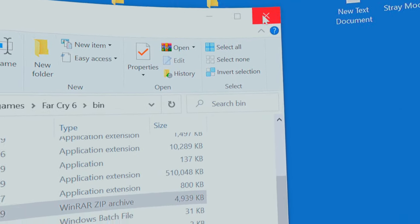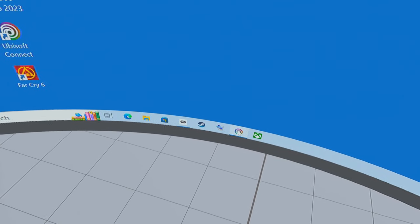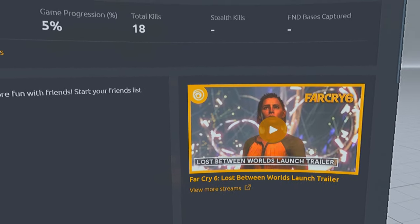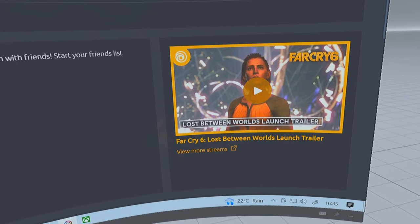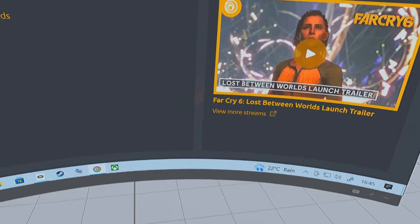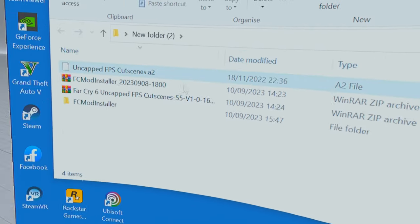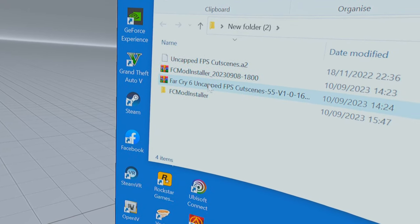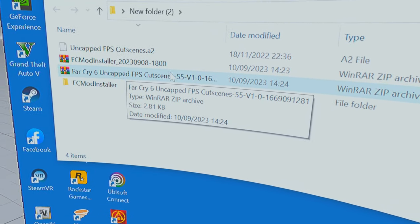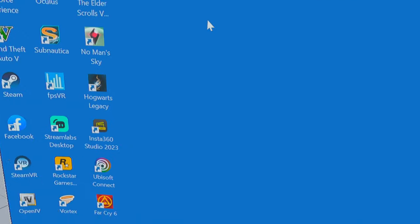That's the easy bit. The hard bit is once you start the game, because unfortunately it'll look like crap. At the end of this video I'll also show you how to fix the problem with the cutscenes, because the cutscenes also look bad — they're limited to 30 frames per second. There's a file you can download; I'll leave the links. These are the two things you'll need: the mod installer, and the cutscene fix — it's an AR2 file. Very easy to do.